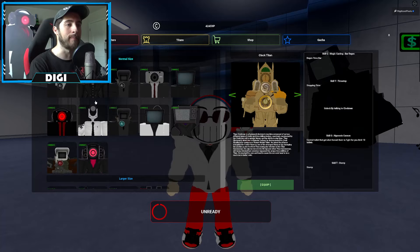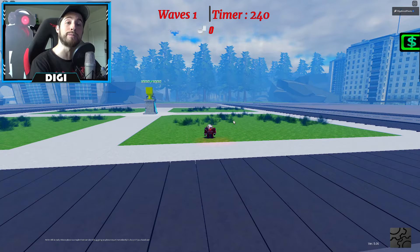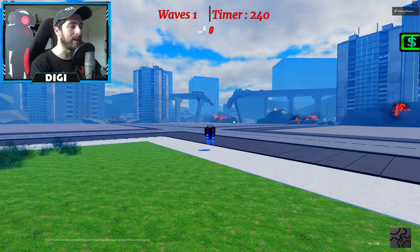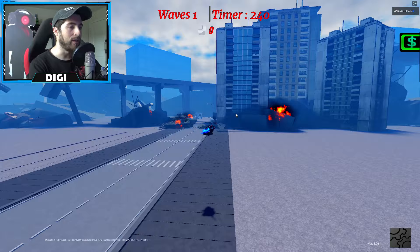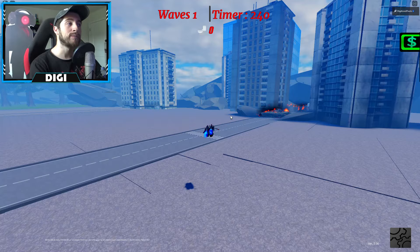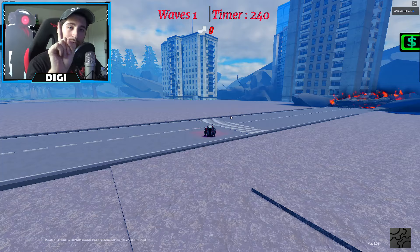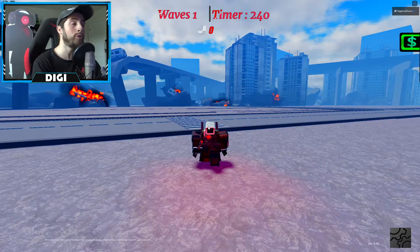Let me go ahead and equip and head into the map to show you. Also, the map has changed — it's bigger and better. The clock spider will spawn in randomly; it's never in the same spot. It will be somewhere around the map. After your 10 minutes, you are able to collect it. The clock spider spawns in once every hour, so if we do the math, you can have Titan Clockman in 24 hours.